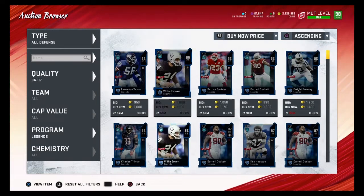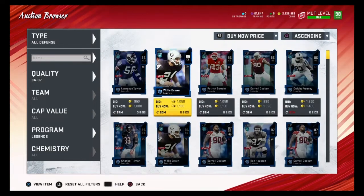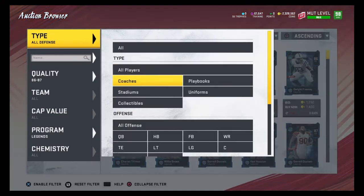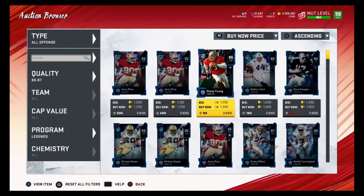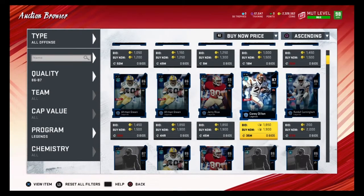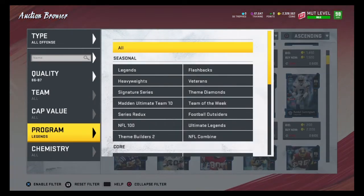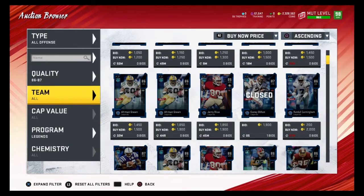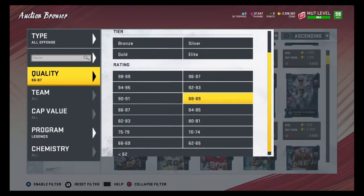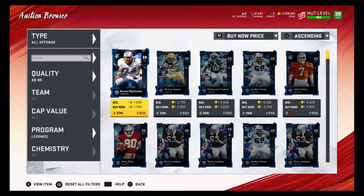Any of these 87 overalls under 1800 coins would be good snipes. Once you're done looking through all defense or offense, switch to other things. Now let's talk about 88 overalls — they quicksell for 2500 training, so that's our budget. We want to find 88 overalls for 2500 coins or less.